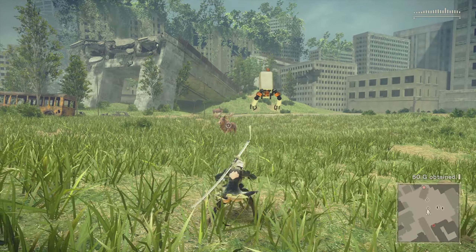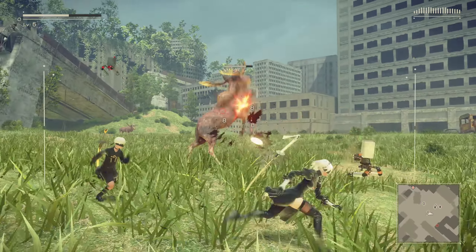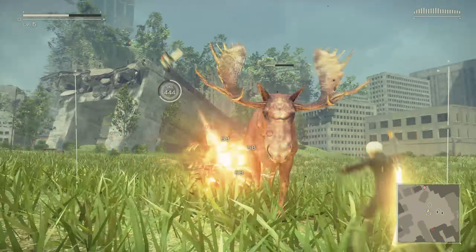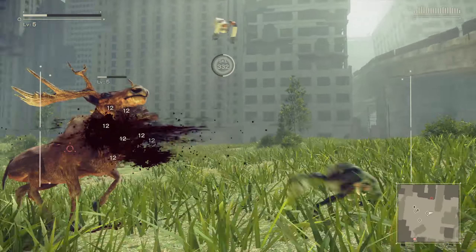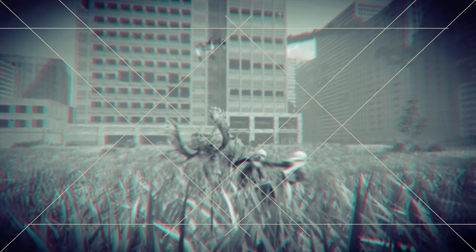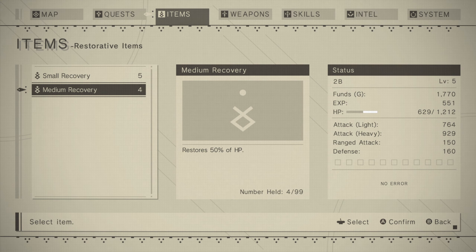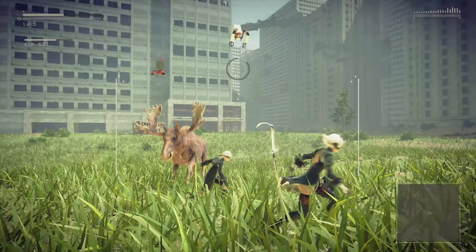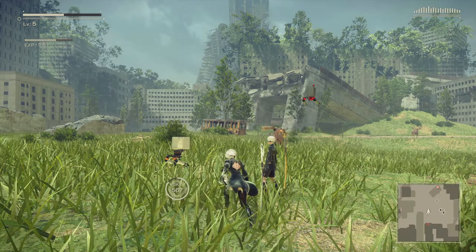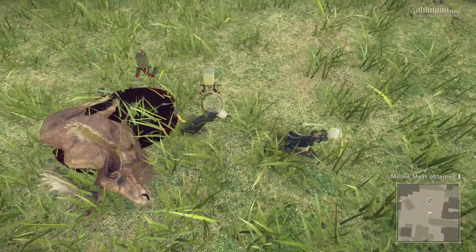Oh, there's a moose! What happens if I kill the moose? Oh my goodness, that was not a good idea to kill the moose. I shouldn't have killed the moose. I'm hoping it drops something good. Whoa, that was awesome. Items — restorative. Oh my goodness, that was harder than I expected. Moose meat. Maybe that's worth some money.